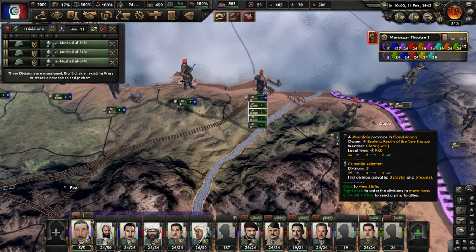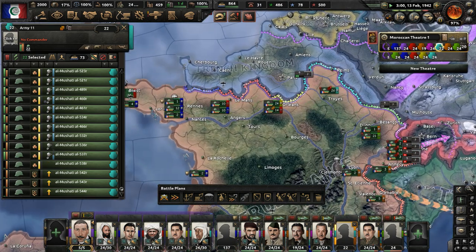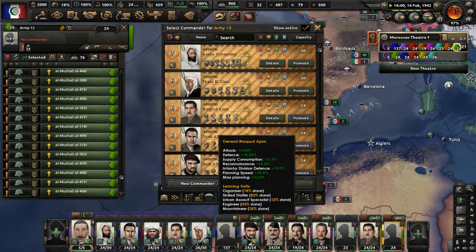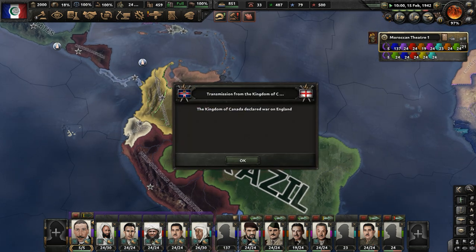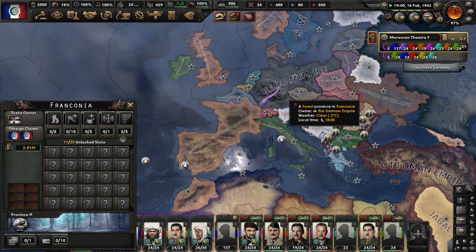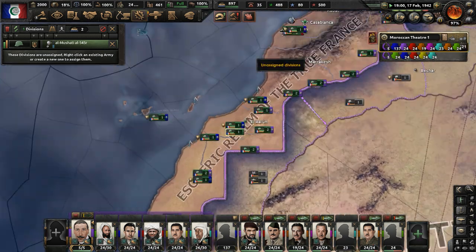Keep getting more divisions, give them to the 11th army for now as a reserve force. Getting new commanders for the 13th army — we need more command power. The Kingdom of Canada declared war on England, which means the Reich's Pact will now be fighting against the Entente — that is the Third Veldkrieg. Infantry Equipment 3 is researched.